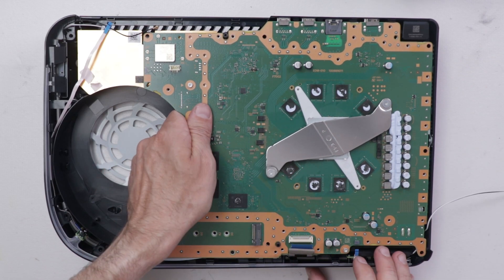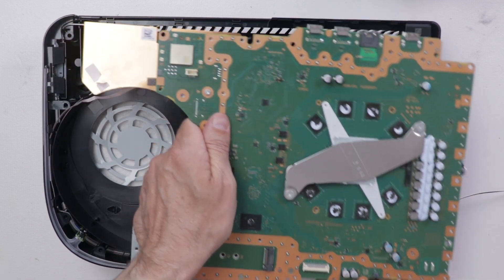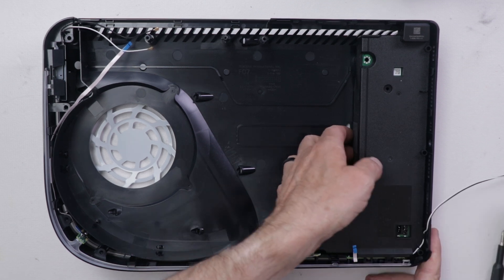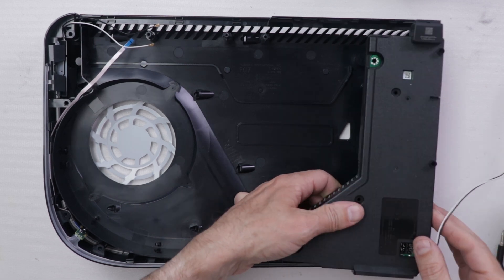Now with this ribbon cable and those two screws removed, we can lift up the motherboard sandwich out of the rest of the PS5 and get to the power supply. We can just lift up on the power supply and it'll come right out.